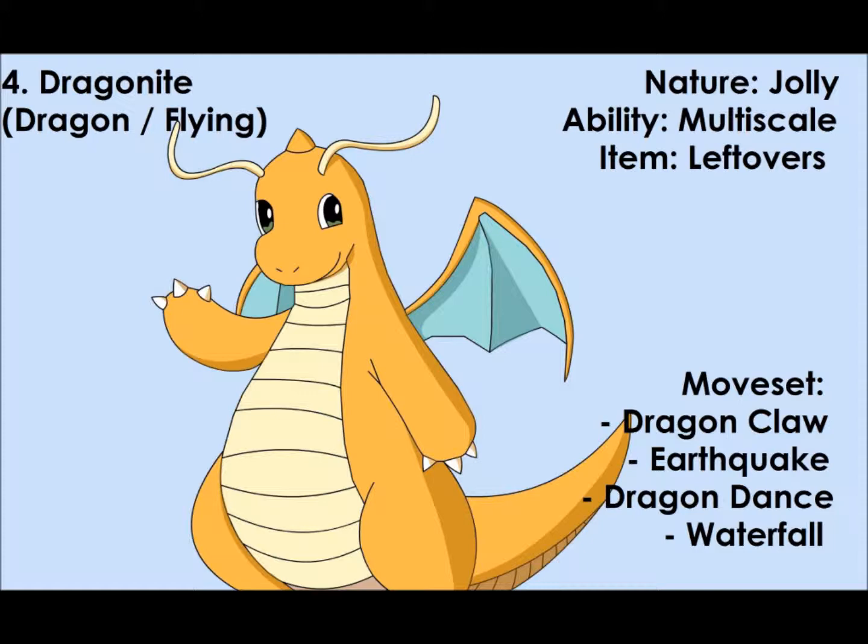Dragon Claw is there because it's STAB, Earthquake is there for its 100% power and 100% accuracy, Dragon Dance is so you can set up your speed and attack by one stage, and Waterfall is there just for type coverage. Dragonite is number 4 this week.